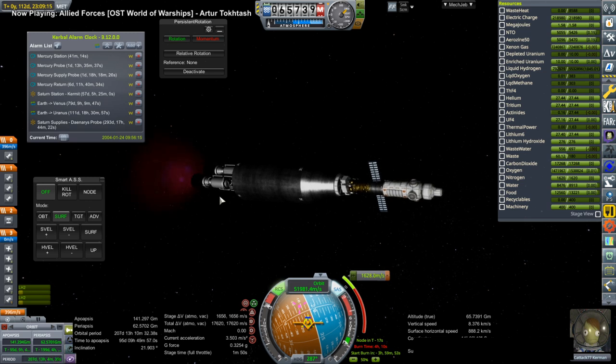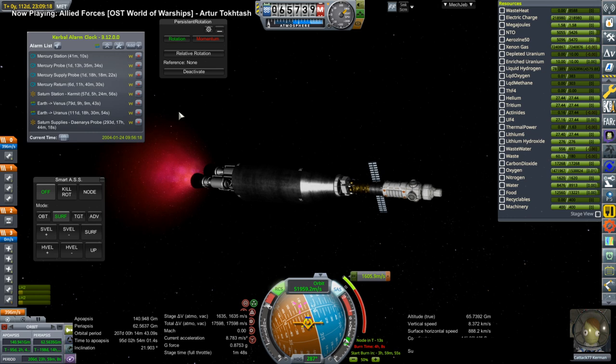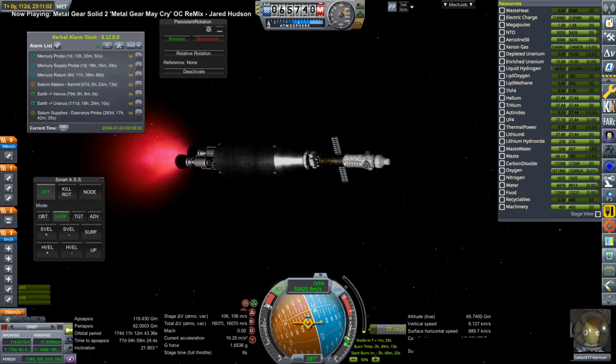We start off with the nuclear engines here, which is good. The main part of capture around Mercury is going to be with the ion engines, and to do 10,000 meters per second or thereabouts — which is what it takes — it's just very taxing. It takes a long time, something like 20 days.